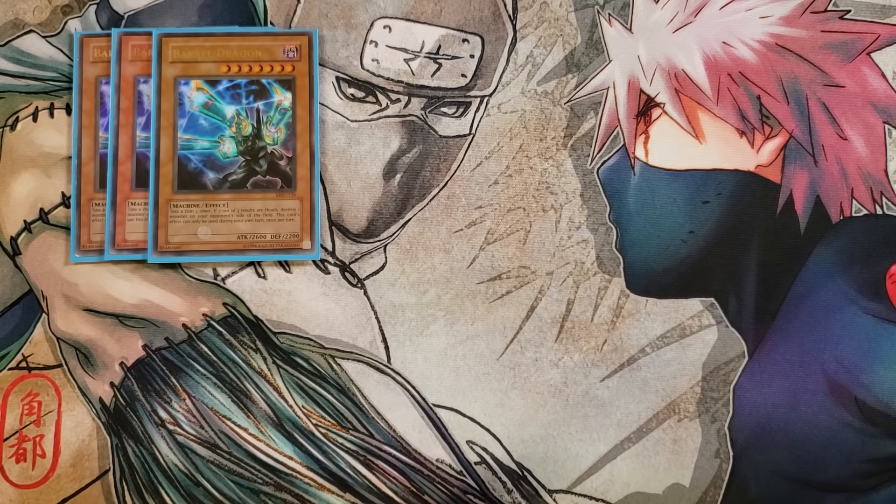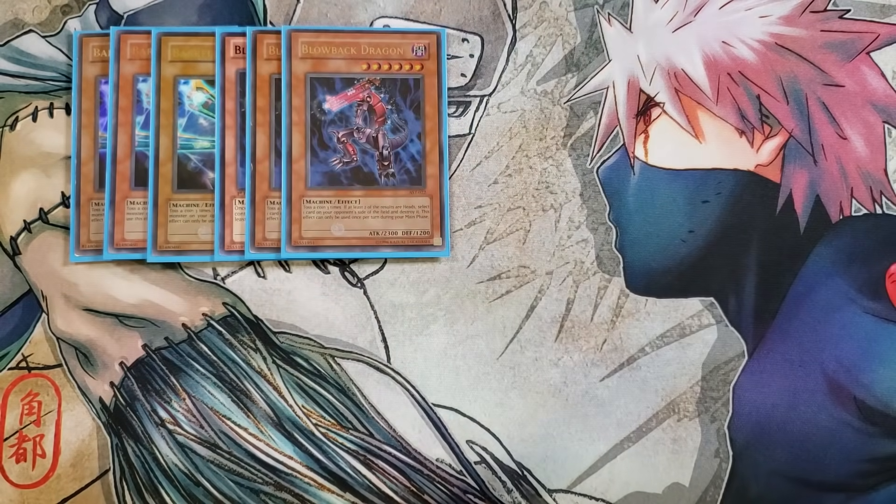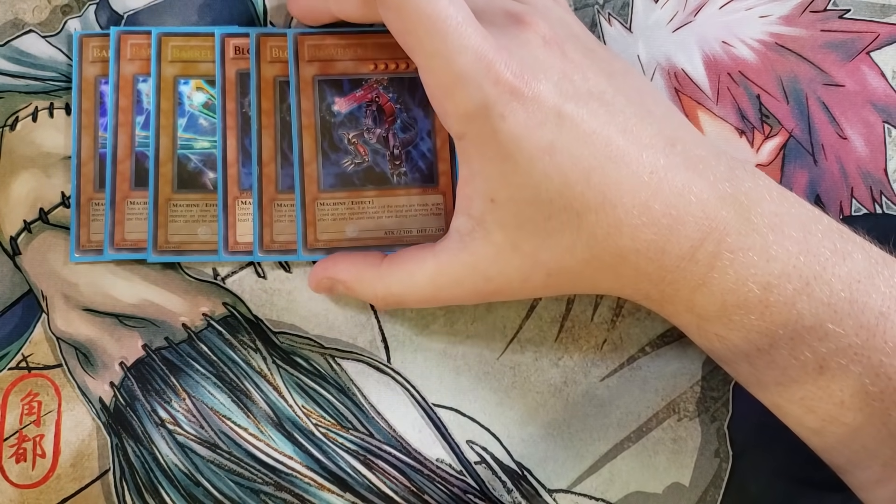We then play three copies of Blowback Dragon, which is basically like a miniature version of Barrel Dragon. It has the ability to toss three coins, and if at least two of the results are heads, you select a card on your opponent's side of the field and destroy that target. It's still a really good effect to pop cards, but you also need it to go into your copy of Gatlet Dragon.